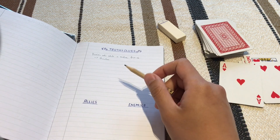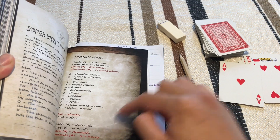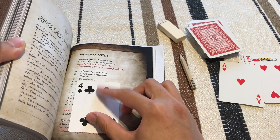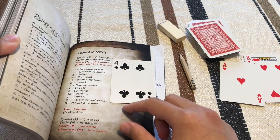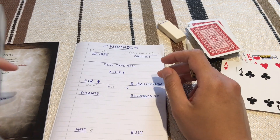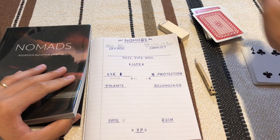We need to track Dominic down. Rolling on the NPC table to see who we are — drawing a 4 — we are a criminal, specifically a male criminal in danger. The danger is that if we don't get our Medusa back, we won't be able to return to our original universe, so we're trapped in this multiverse, getting lost.